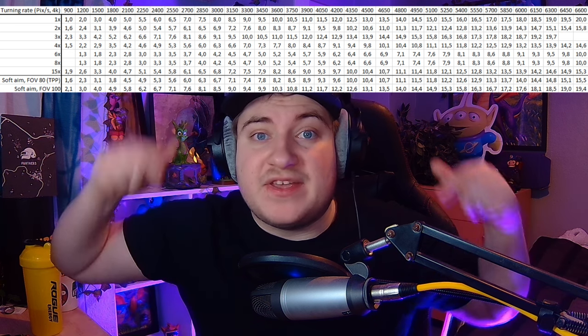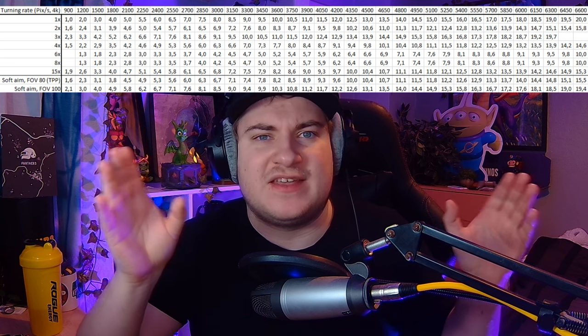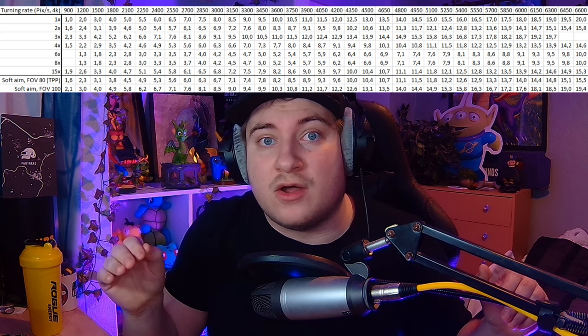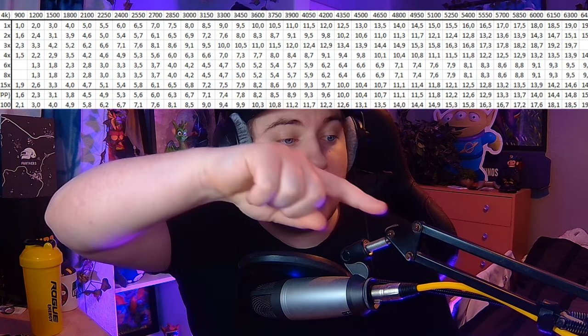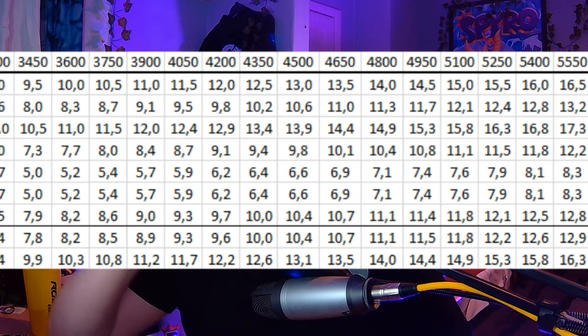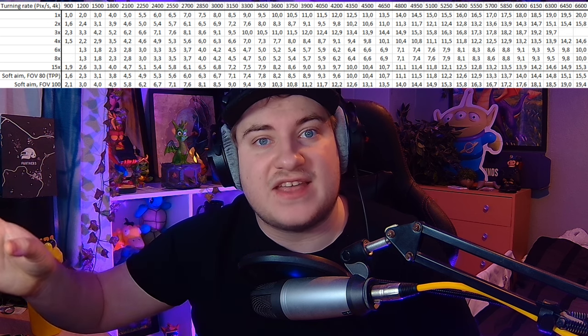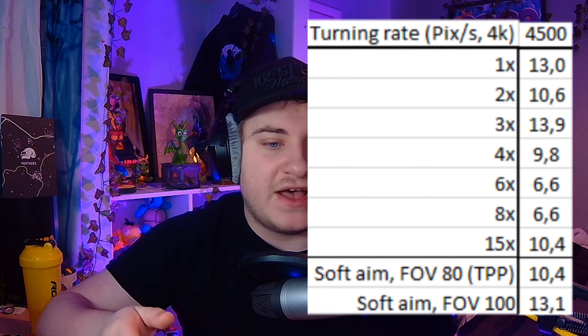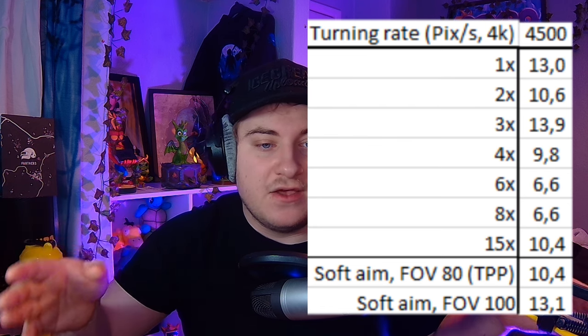A PUBG user on Reddit has recently come up with information about console PUBG — these are the exact pixel densities for your settings. It's very simple: find a 1x sight sensitivity you're comfortable with. I'm comfortable with around 13. If we line up on the graph with the 1x on the left side and find 13, we can see that is 4,500 pixels. If I want all of my guns to feel exactly the same as my 1x, I go down the graph and adjust each sensitivity to match 4,500 pixels. So for 2x that would be 10.6, for 3x that would be 13.9, and so on. I only suggest these settings if you're struggling — PUBG is mostly muscle memory, but this is a great start if you're new or looking for a change. The graph is in the description below.